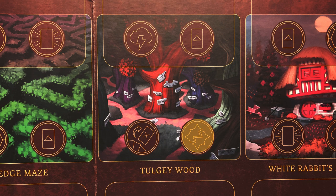Tolgi Wood is the third spot and this is the only location with a vanquish action on it, but it will give you no power if you go here. And you are the Queen of Hearts, so you will need a lot of power. Only go to Tolgi Wood if you really need to get rid of somebody — there are better locations to use to gain more power and play those card guards.